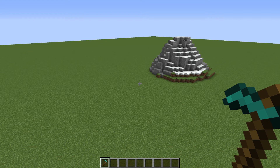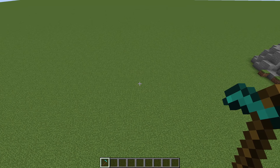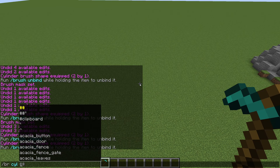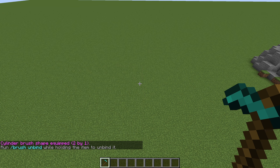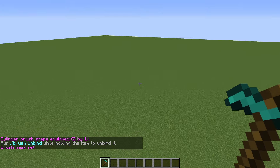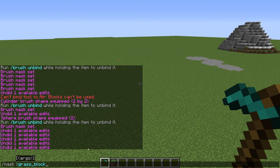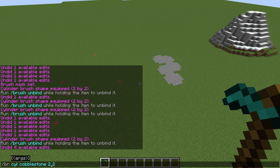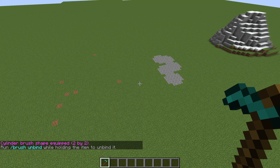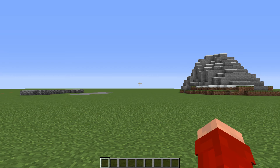Going along with brushes is the mask command, which limits what the brush can replace. To create a cobblestone path, set your brush to a cobblestone cylinder, then use //mask and enter the block you want to be replaced — in this case grass block. Then the brush can only replace grass blocks. You can also use the special symbols on the mask, like the overlay symbol (>) to have cobblestone place above the grass blocks, though you'll need your cylinder to be at least 2 tall for this to work correctly.